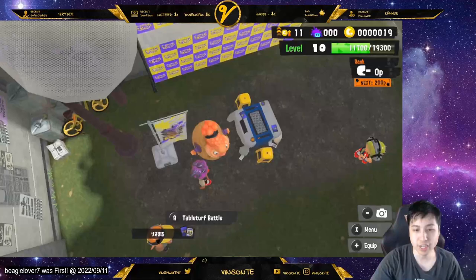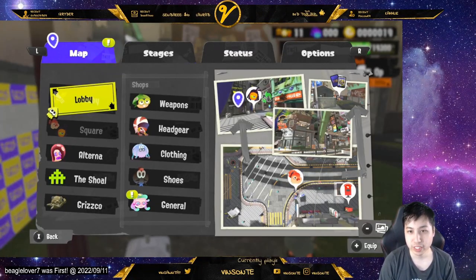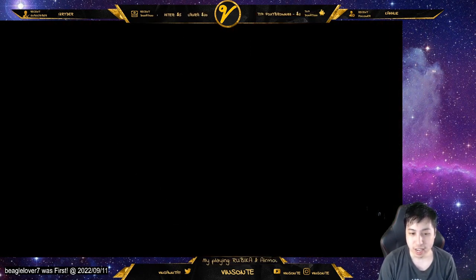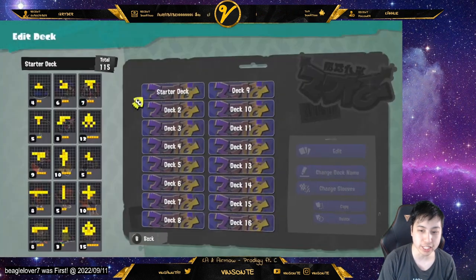There are various types of boards. When you have your deck of cards you can access it by hitting the menu and then going to Status, Turf Battle, Card List. Here you can actually edit your deck or go to the card exchange.